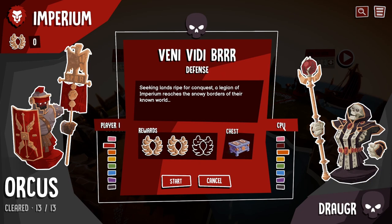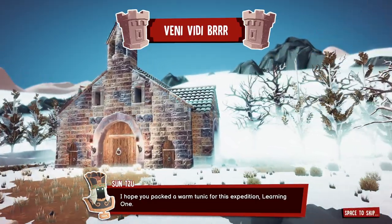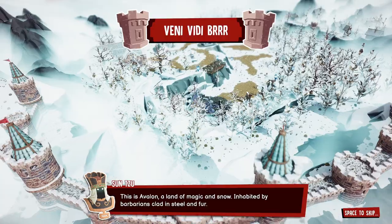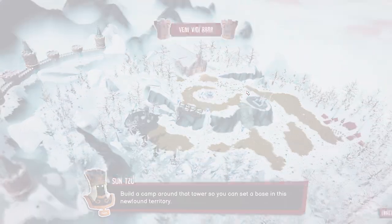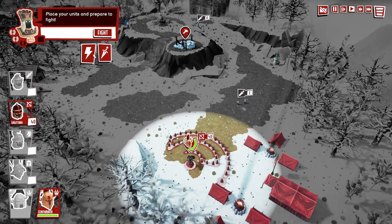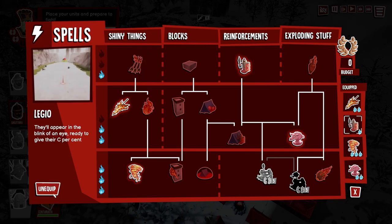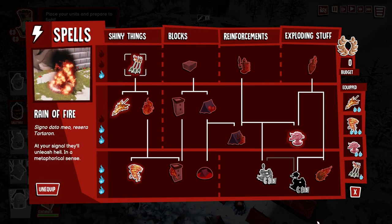Let's jump into a mission. You have three rewards: one for beating the mission, and the other two for completing sub-objectives. Then there's a chest which gives you relics. There are two kinds of chests - one that any unit can open, and one that can only be opened by your commander unit, your king or leader. If you get into a mission and forgot to put a spell on, you can click and do it right there - swap out spells before the fight starts.